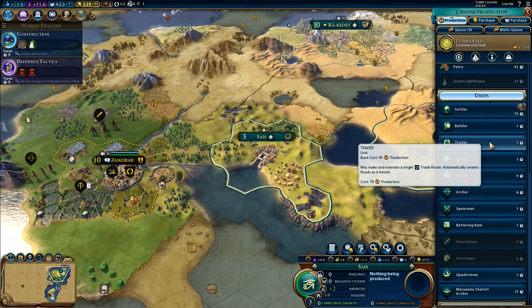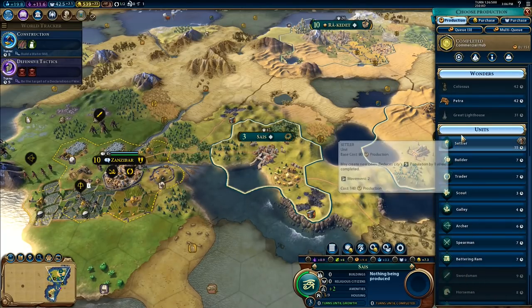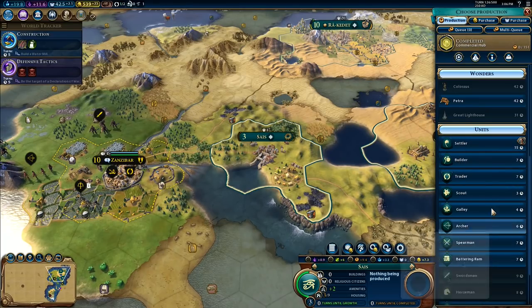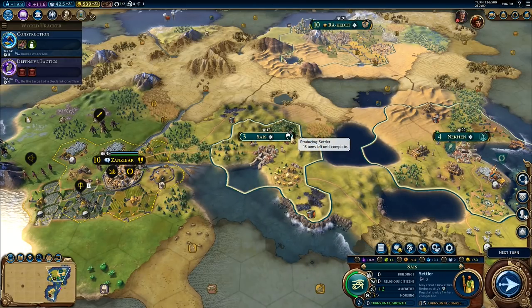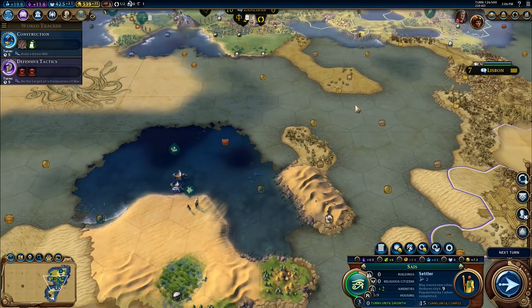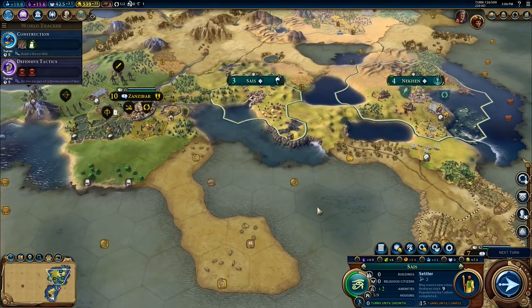I'm going to go with a trader before... Can only operate on coastal waters until cartography is researched. I do have a Spearman right there. I'm going to build another settler — I'll build it there. I'll go with the settler right there, because I feel it would be a good idea if we could go and settle down over on this island down here. We can expand our settlement — that's what we want to do now. We want to expand settlement as much as we possibly can.